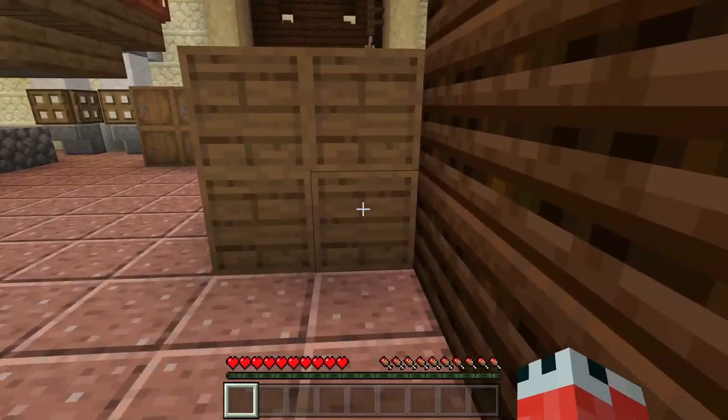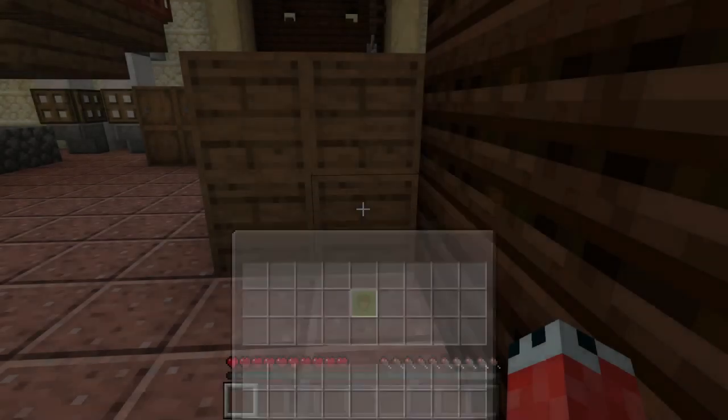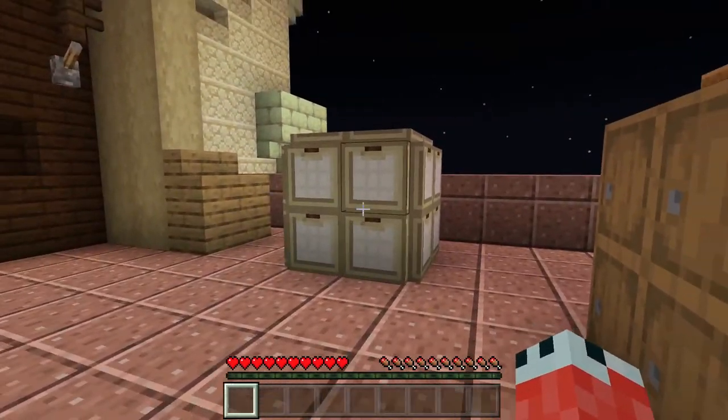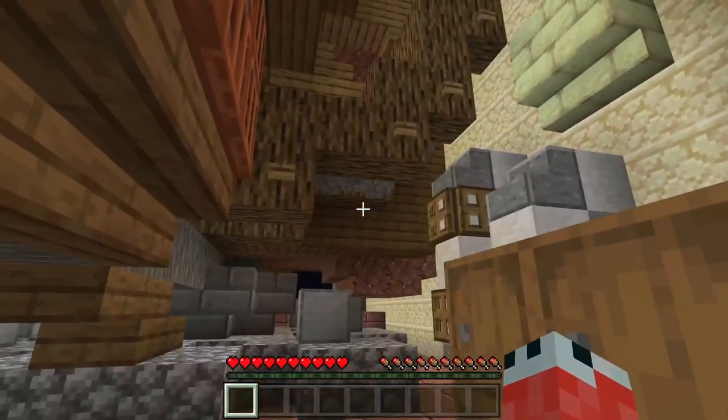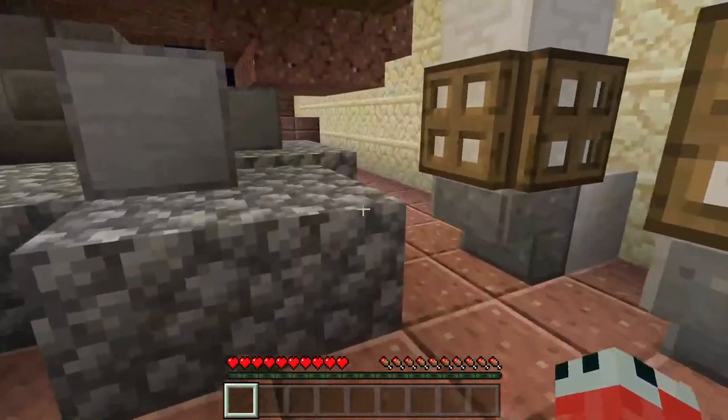We've also got these barrels - there's one here and one here. If you come around the back, just down here there's a flower pot. Now this is a trolley barrel - it's to throw you off the scent, so this isn't one of the six, this is a trolley one. So far we've found the one behind the sign and the one with the bees - that's two.